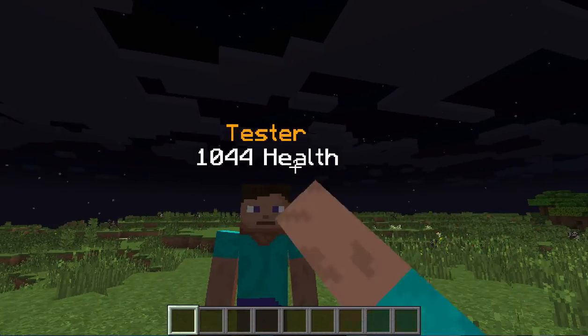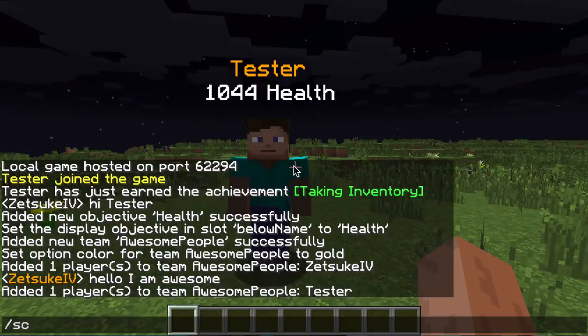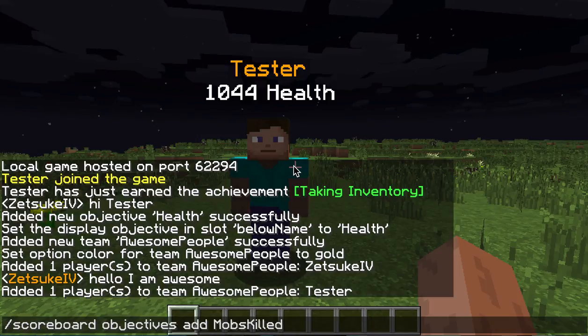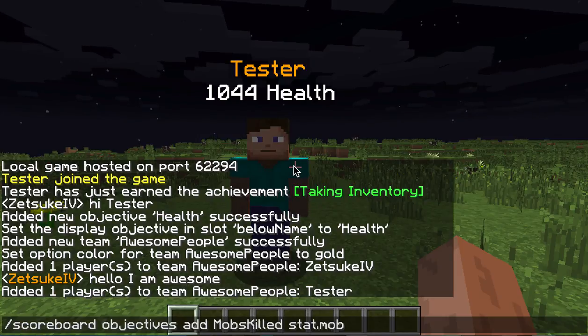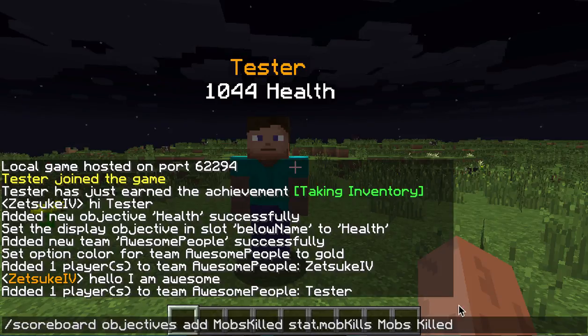Now I'm going to make it so that you can see how many mobs we killed. So we're just going to type scoreboard objective add mobKilled stat.mobKilled. And then mobKilled - that is what we're going to name it in the commands. And here's the criterion for how many mobs you killed, like every mob. And this is the display name.